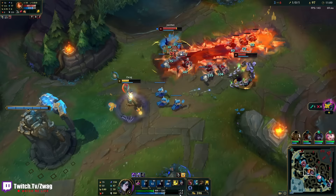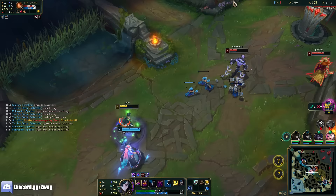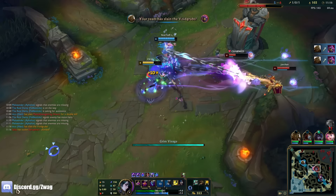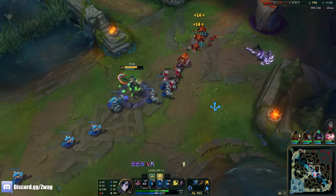I cleared the whole wave. I like hitting somebody with the fear — it's actually easier to hit the ult if they're feared, because it feels like it lasts the longest duration out of all his CC spells. This pull is like a knockup — it pulls them in but it doesn't stun them long.